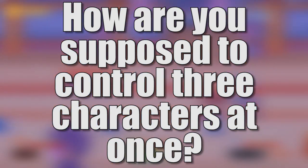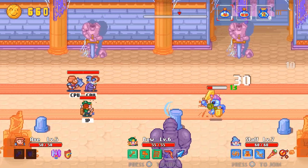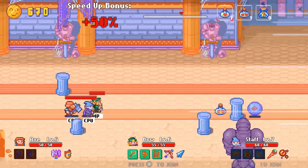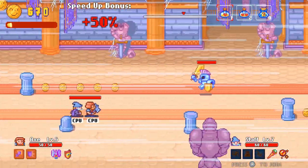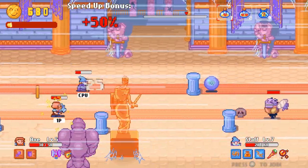How are you supposed to control three characters at once? Actually, that's a good question. The simple answer is that you don't have to control all three characters at once. In fact, you're only responsible for one person at a time. When you're in control of a character, the other two are taken over by the computer. They'll handle the bare minimum of tasks, occasionally disarming traps and moving bad guys into other lanes.